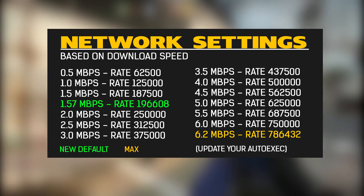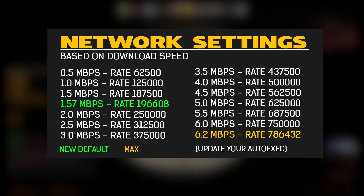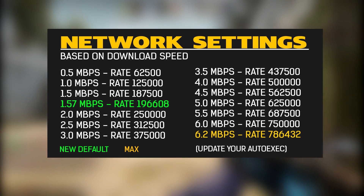That's basically the amount of data the server is sending to your client. Usually the default setting was too low, and they've now opted for the new one — the green one which is 1.5 — and the highest one is now 6.2.